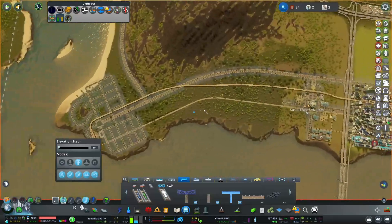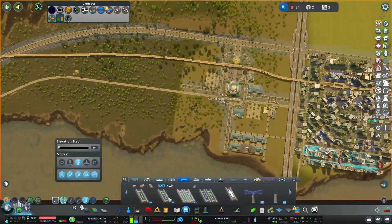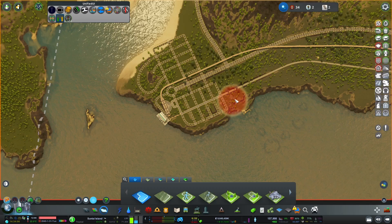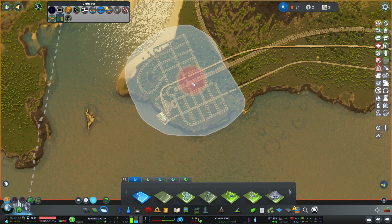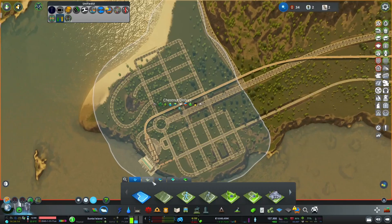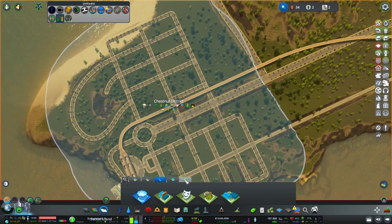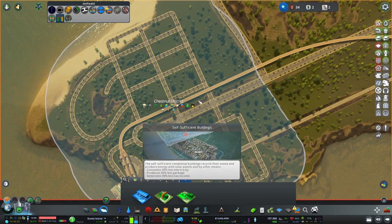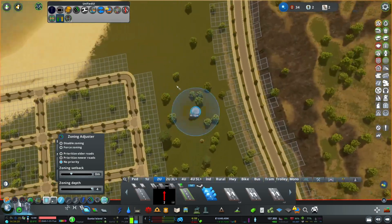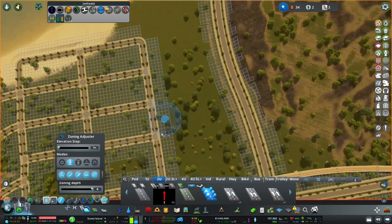And then that's the train line that will come through to here. So we're going to create a zone — Chestnut District. Let's just do something like that. Commercial, we want tourism. Residential, I quite like the self-sufficient buildings, just the style. And for offices, we might not even have any — let's not bother about specialisation of those anyway.